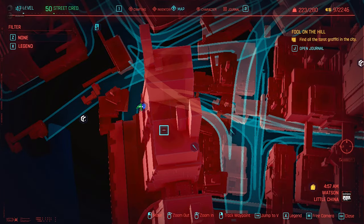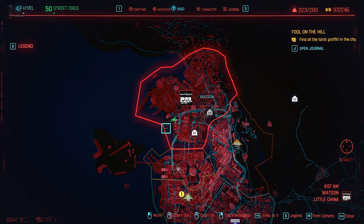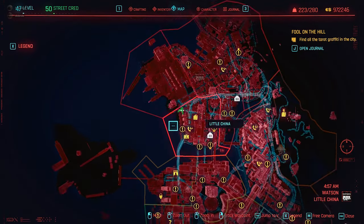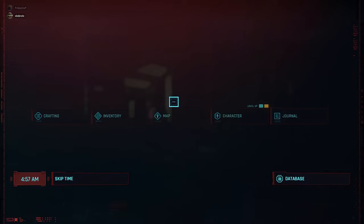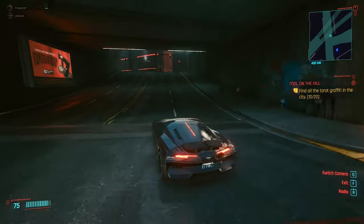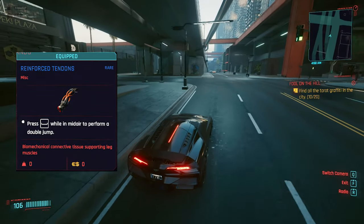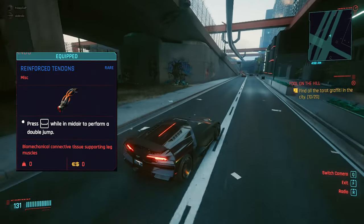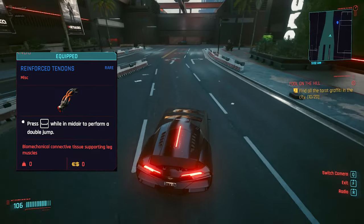The start of your journey is in Watson, Little China. You want to go to the quick access point California — it's the nearest point to the building you want to enter. You don't have to swim or anything, but you need the double jump cyberware, which costs 45,000. You can get the cyberware from a Ripperdoc; it's necessary for this run.